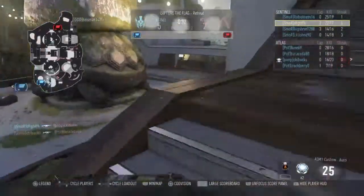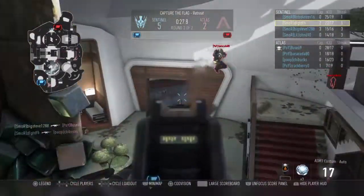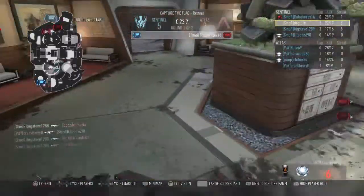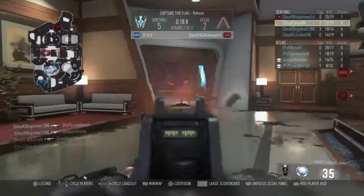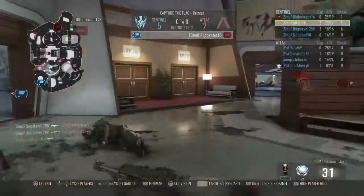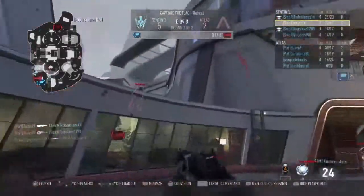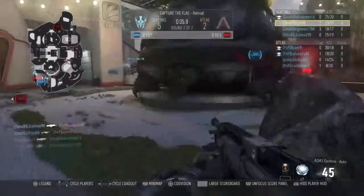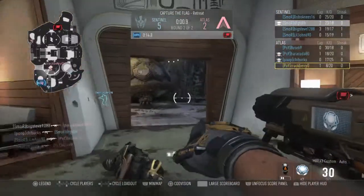Looking at scores: Robo finishes 25 and 19, the Fig 22 and 17, Big Steve even, Little John even — not doing too bad at 14 and 19. Four seconds to go and that's gonna be it, folks.